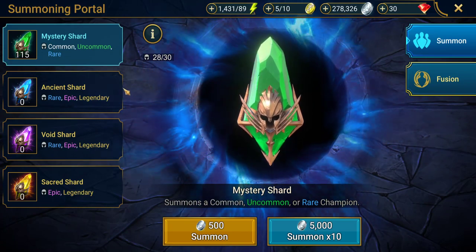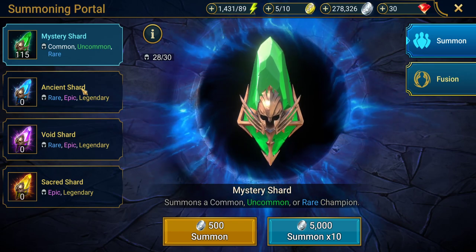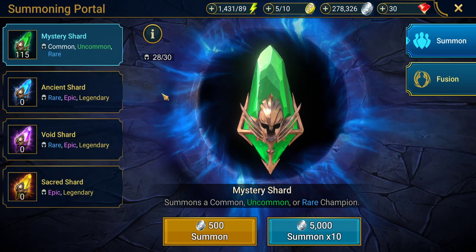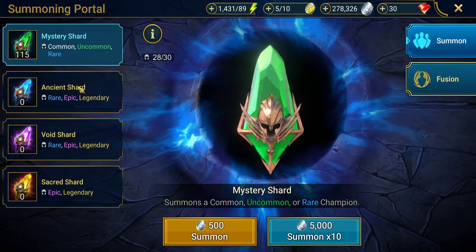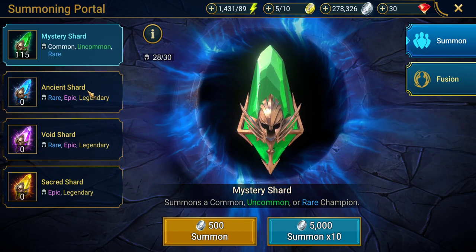When spending shards, you will come across ancient shards at the start of the game. My advice would be to use these straight away as you'll be increasing your rare champion roster — the more rare champions you get, the more options you have. You could also get an epic or legendary champion which will help you so much more in this game.